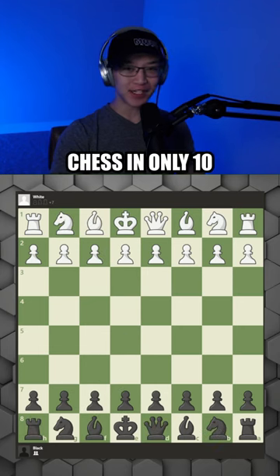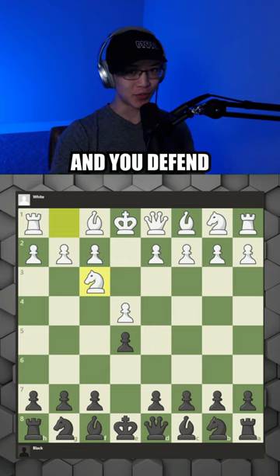How to beat your friends in chess in only 10 moves. It starts with e4, e5, they attack your pawn and you defend. They then play bishop to c4, the Italian game.